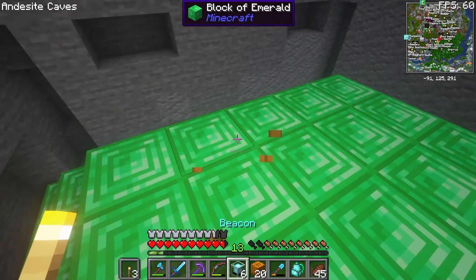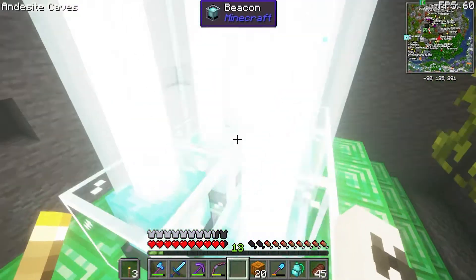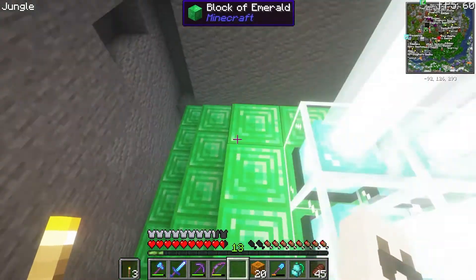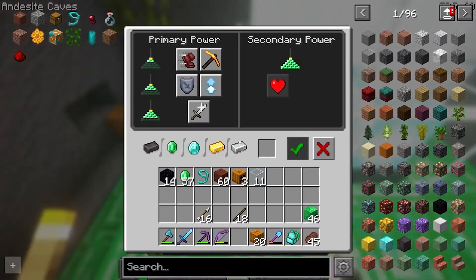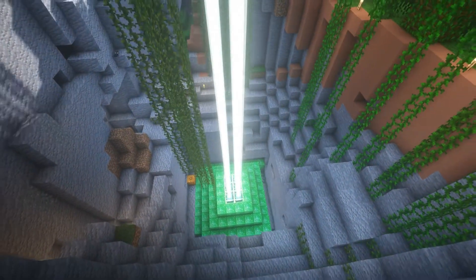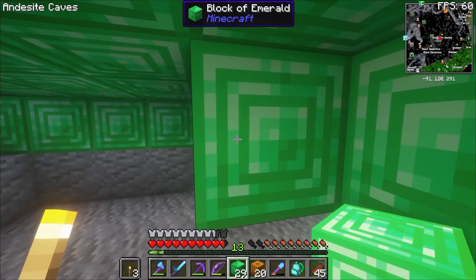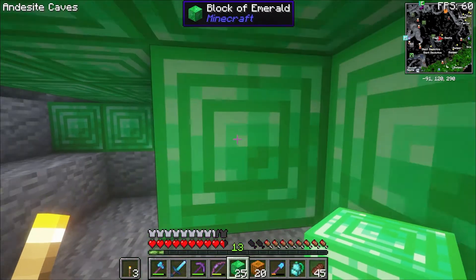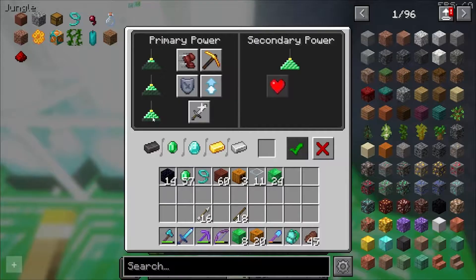We need to do one more layer but I just really wanted to place these down. Oh my days, we can get every single power! To maximize the amount of blocks it reaches I needed to place another layer of emerald blocks, but it's fine because I have such a good trading hole set up. Okay, we are ready to put all the powers in.